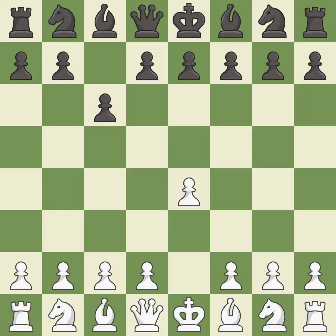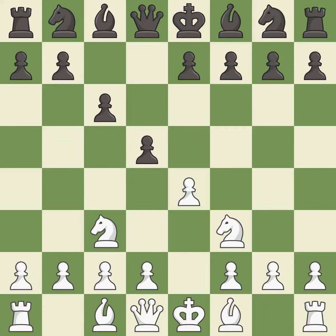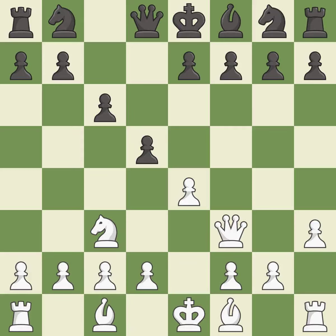In the Caro-Kann Defense, C6 supports a quick D7-D5 pawn push to control the center and challenge the E4 pawn. NC3 develops the knight and supports the E4 pawn. D5 takes space in the center and attacks the E4 pawn. NF3 develops the knight and controls the D4 and E5 squares. BG4 develops the bishop and pins the knight on F3. H3 attacks the bishop on G4, forcing black to either retreat or exchange the bishop. BxF3 captures the knight and attacks the queen. QxF3 captures the bishop, develops the queen and supports the E4 pawn. E6 supports the D5 pawn and allows the dark-squared bishop to develop.